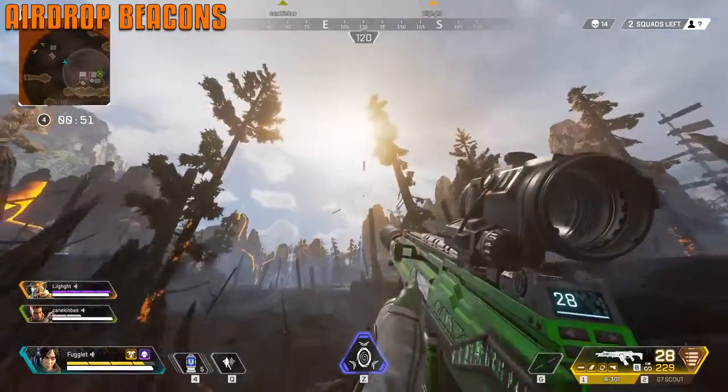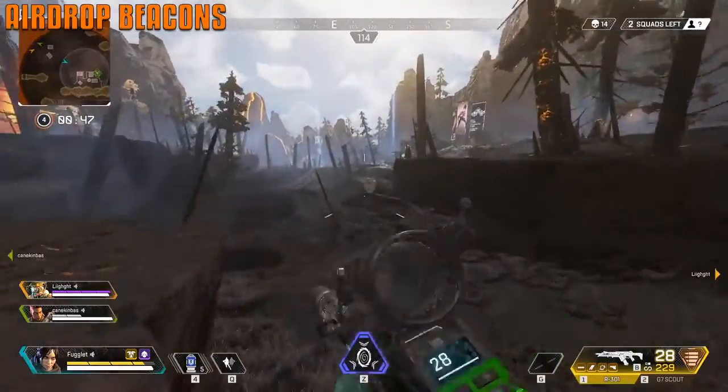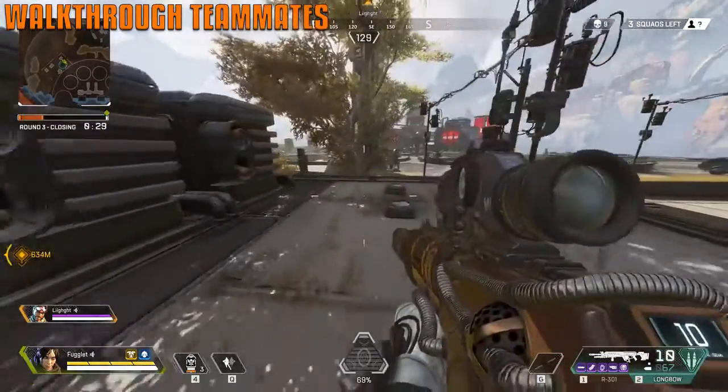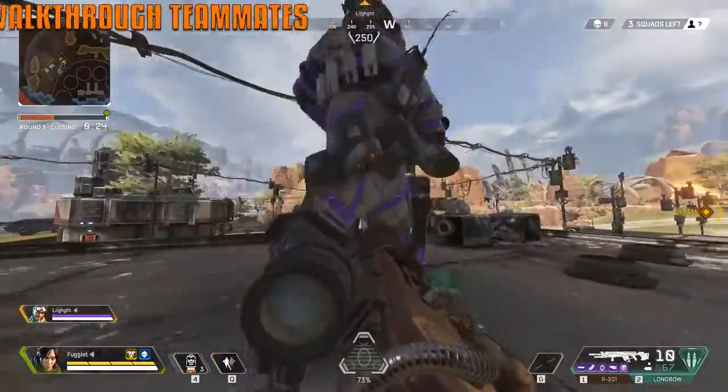If an airdrop has not been looted, it will light up the sky with a beam — look out for triple airdrops there for you to take. You can walk through teammates, meaning if they're in a doorway being annoying, you can just scoot right through them.